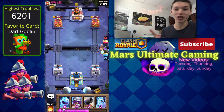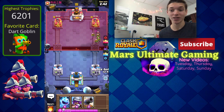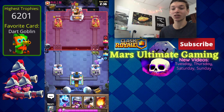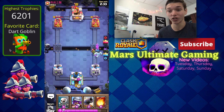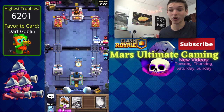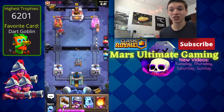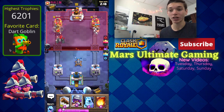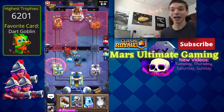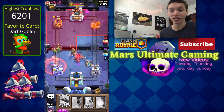The first tip is basically the name of the deck: hog cycle. You should be cycling as many hog riders as possible. You don't want to go in for a hog rider blindly every time, but if you have the hog in your starting hand you should always drop it right at the beginning of the game. From that point forward, always be ready to cycle back to a hog rider and drop it whenever your opponent is low on elixir or doesn't have their best counter in hand.